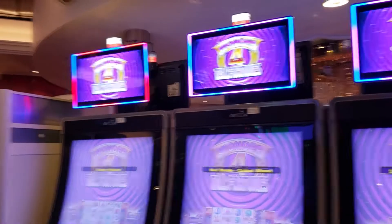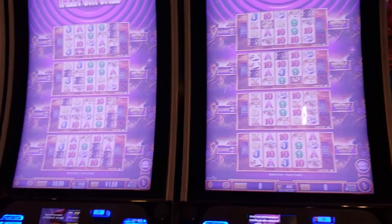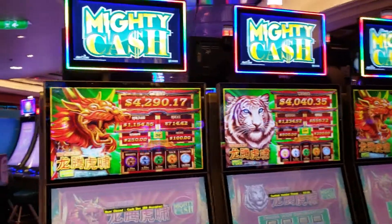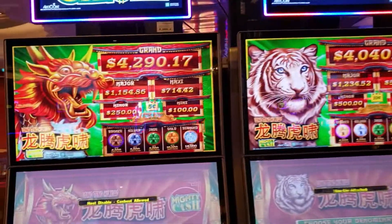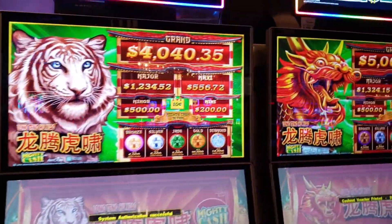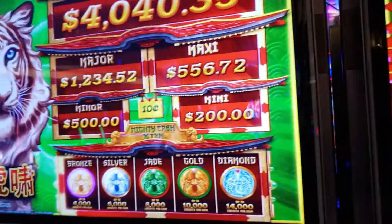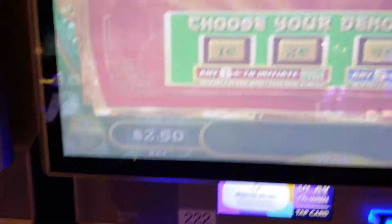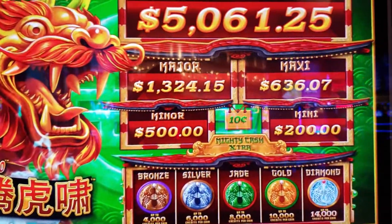These are the wonderful tall fortunes, and mighty cash — one of the missus's most favorite games. Hard to tell what the jackpots are because I think they're reflected based on the denomination selected. So if you play the lowest denomination, like one cent, it might not be what we see here — that might be the jackpots based on the ten-cent denomination.